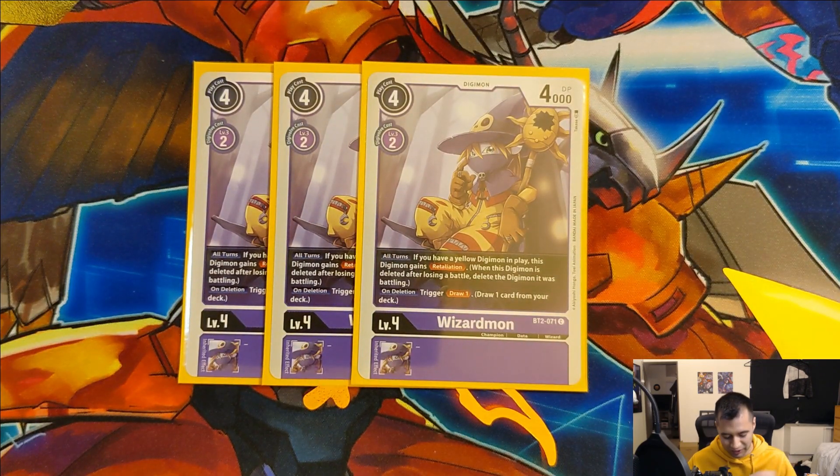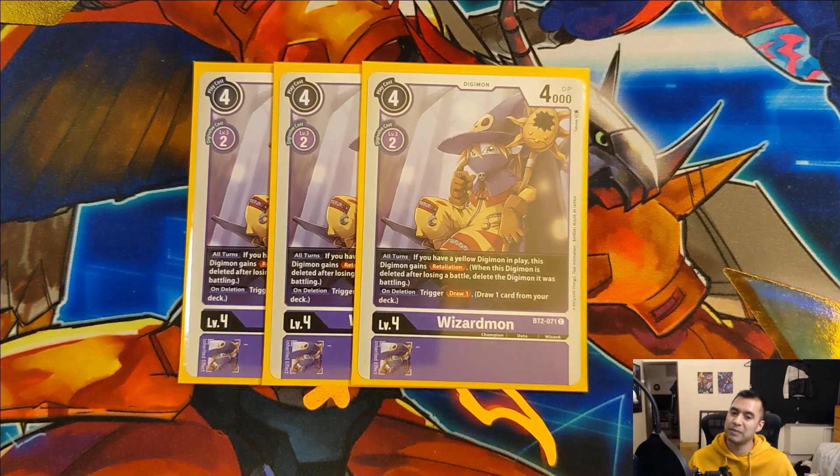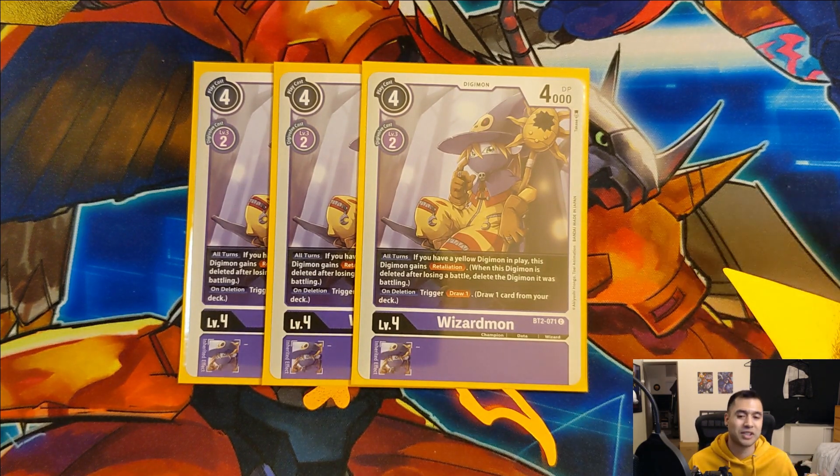Last up for our level fours, we run three copies of Wizardmon. Wizardmon works amazingly in this deck - Retaliation whenever you have a yellow Digimon in play. Super awesome. This lets Wizardmon work as an answer to a lot of bigger threats the enemy might have on the board that we might not normally be able to swing over. If you have Wizardmon out, swing him at an Altermon who's being annoying or any other big Digimon - that Retaliation will take them out too. Plus we get trigger draw one on deletion, and that extra draw can be pretty handy. It's probably one of my favorite cards in this deck since it can be really good at frustrating your opponent and making them think more carefully about when to attack you.